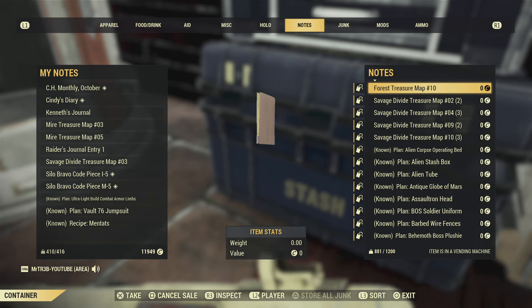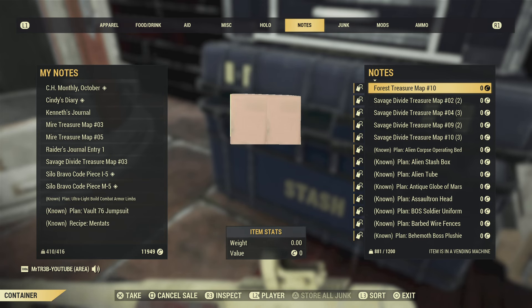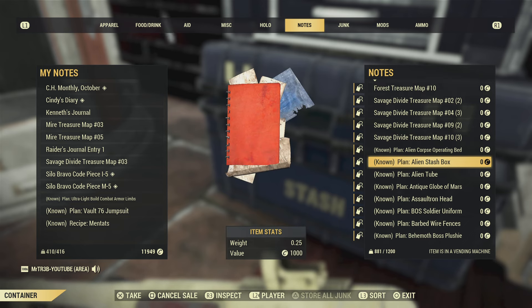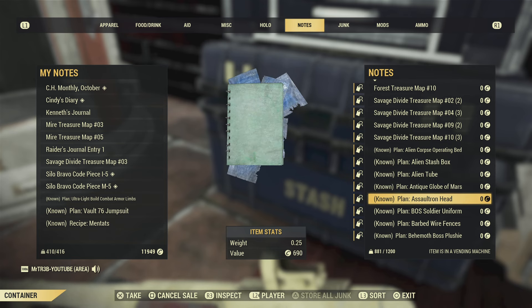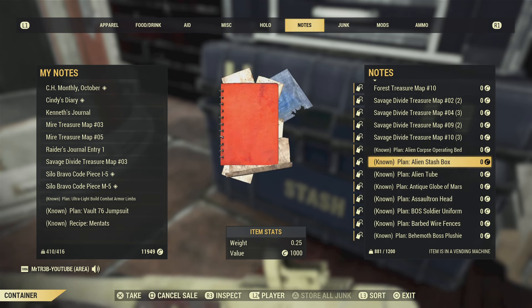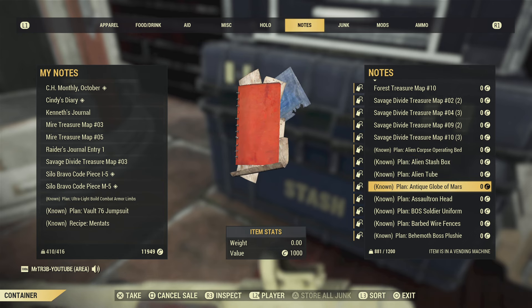We've got some really rare plans that we've been given. And if you're a lower level in 76, I guarantee you won't have some of these — worth getting. A lot of these plans are worth quite a lot of caps, but as always, I'm not going to sell anything — they're there for you to come and get.